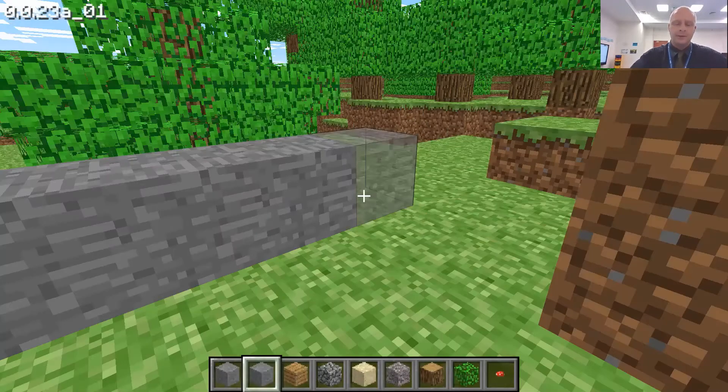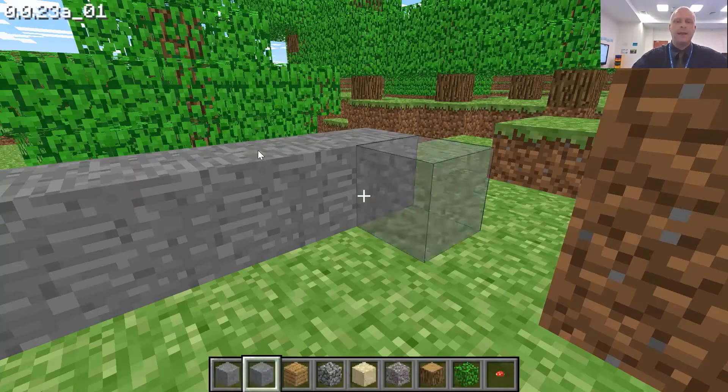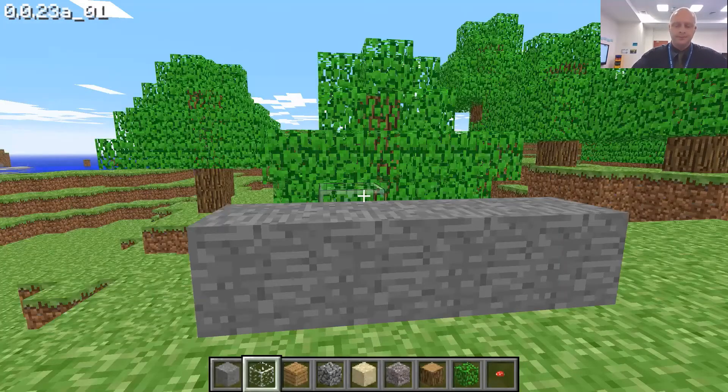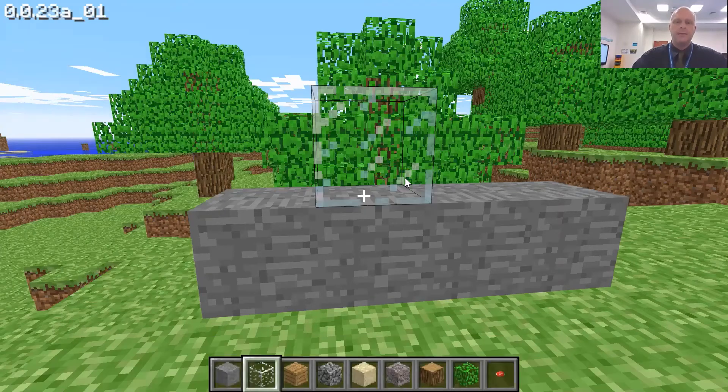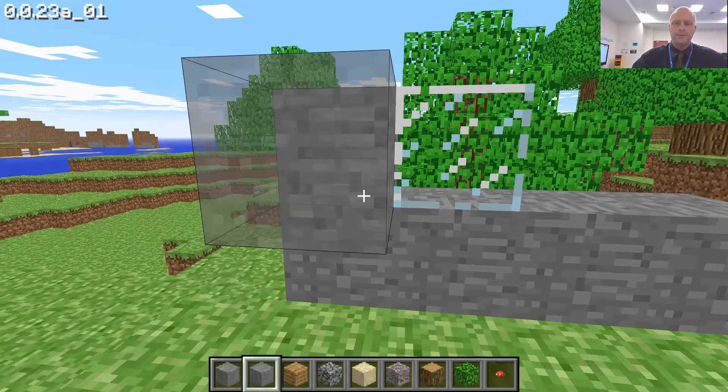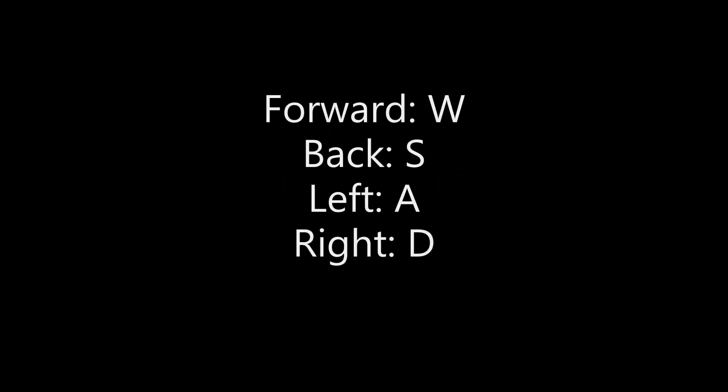I can even do a window. If I press B again, you can see I've got a window block and I can place a window there. Then I'll press B again and go back to put some more stone like so.